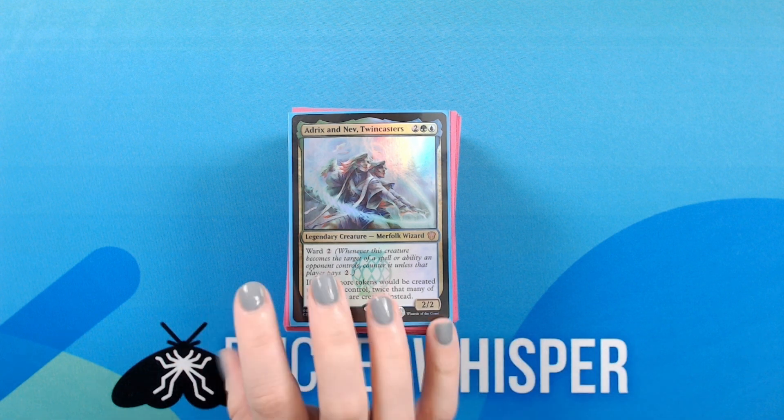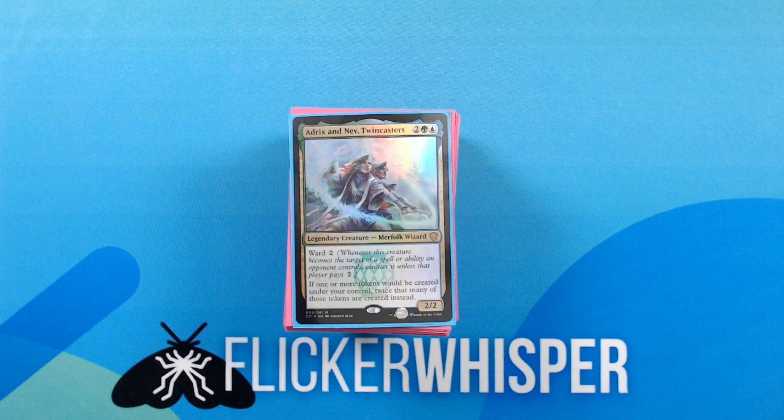For a little bit of background, this started out as the Quantum Quandrix Precon from Strixhaven, which I have modified. At this time, I have replaced 24 cards in the 99, however that does not include any adjustments to the lands. And although I know that the lands are very important, I still need to re-evaluate the balance of green vs blue after my modifications, and update the land base accordingly. But that said, there is a link in this video's description to an MTG Goldfish page with my decklist as it stands right now, if you would like to take a look.